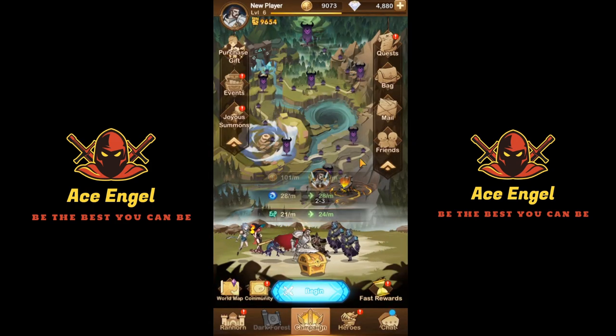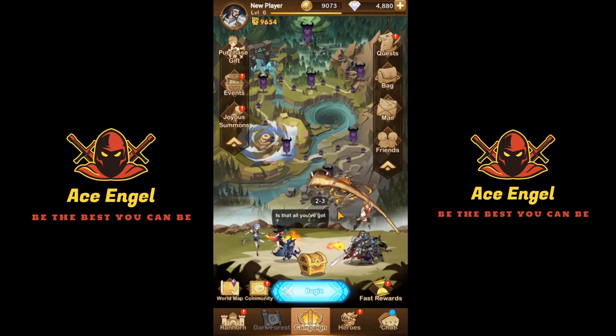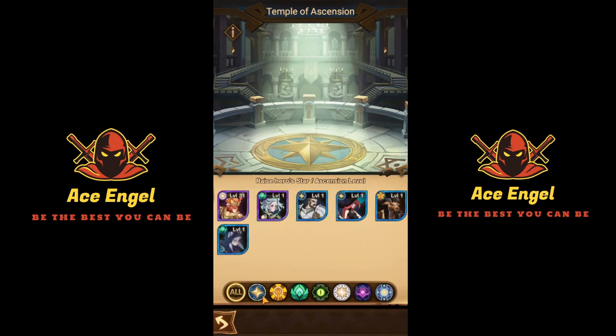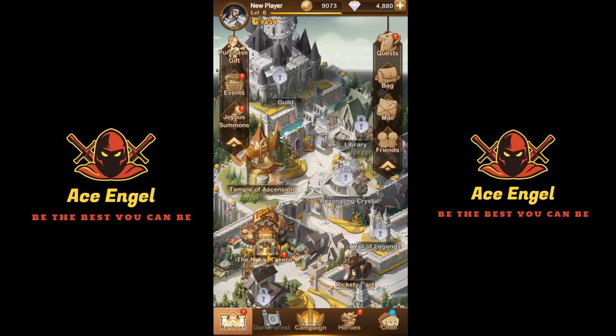I'm not going to do too much more of this. What we're going to do now is explain how I would get resources back from Ira. I'm going to go on another account where I have a few more heroes so it's easier to explain how ascension works.